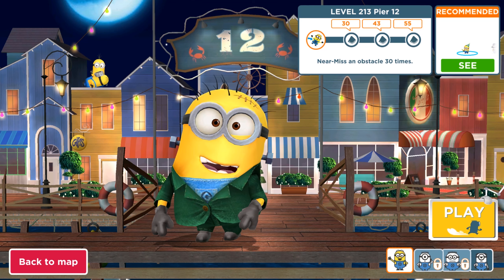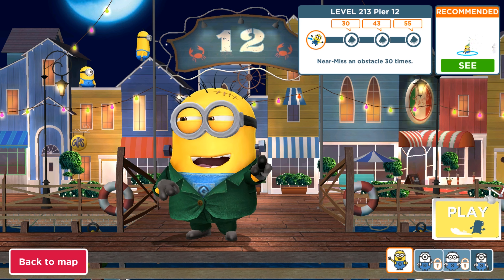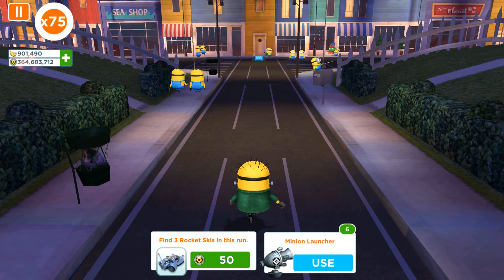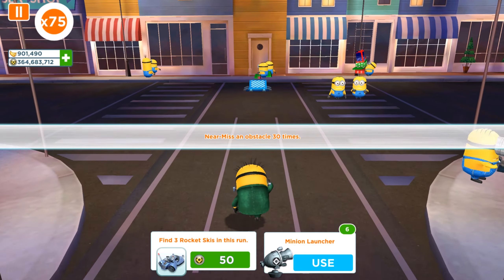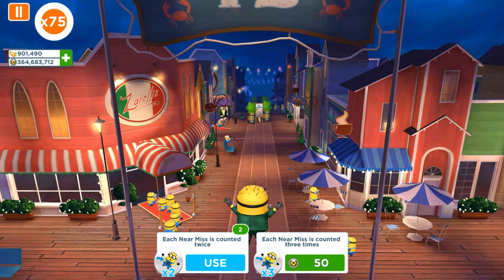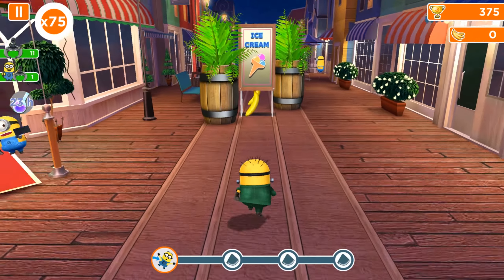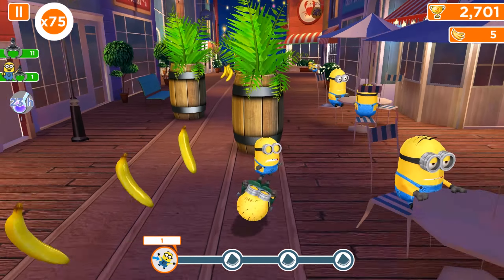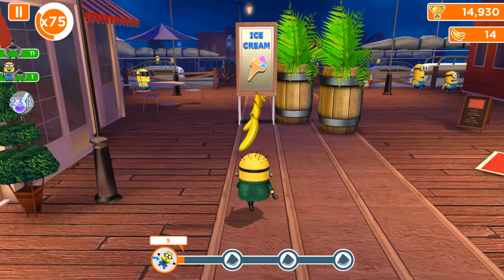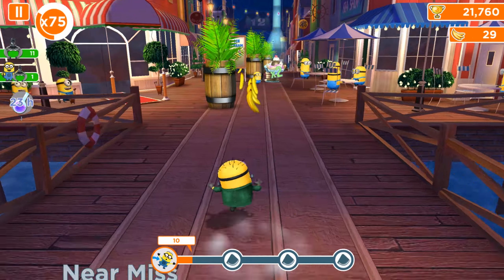Hello and welcome back to All Kind Games. Today we are playing the old version of Minion Rush. We are in Pier 12, level 213, and we are going to complete the near misses obstacle task with our Frankenstein minion. Today is the 6th of February 2023.